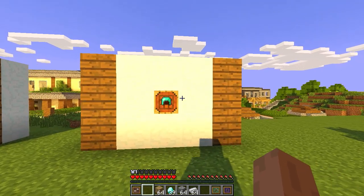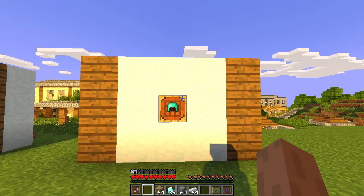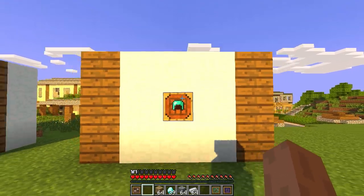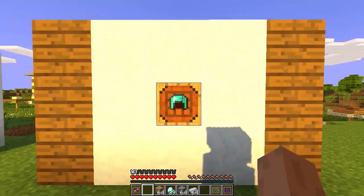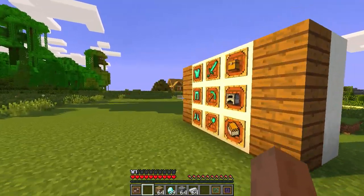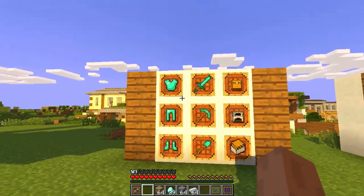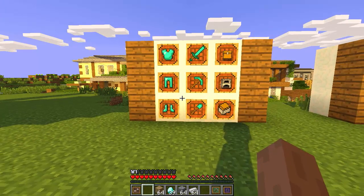It reminds me of the Xbox version where if you have the ingredients in your inventory you can just craft by clicking a button — it's very similar to that. I've set up a little section here to show you how easy it is to craft once you've set up all the item frames.